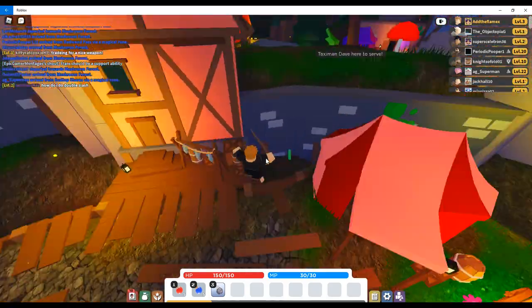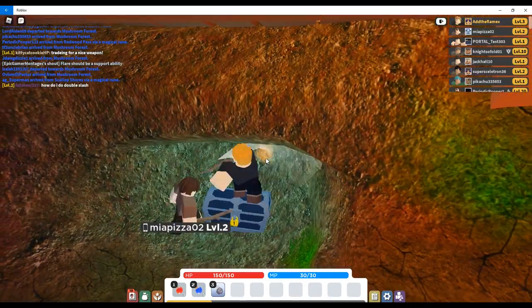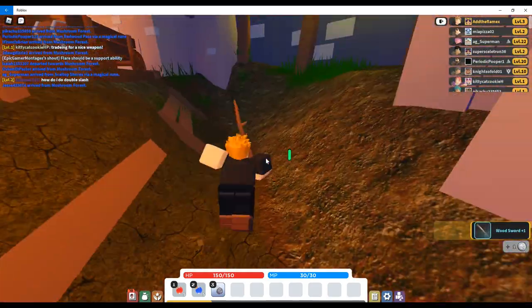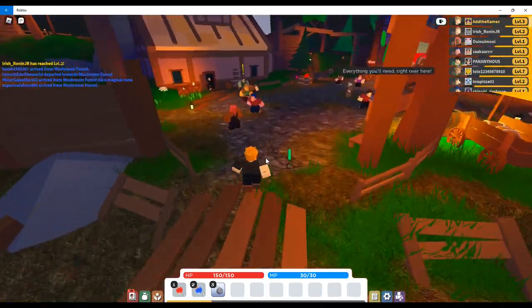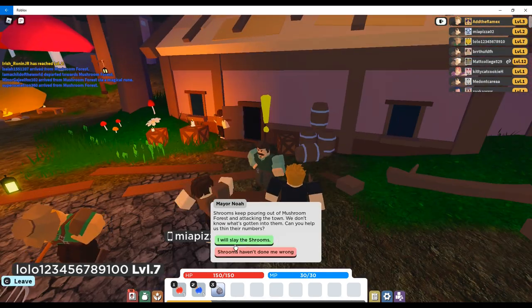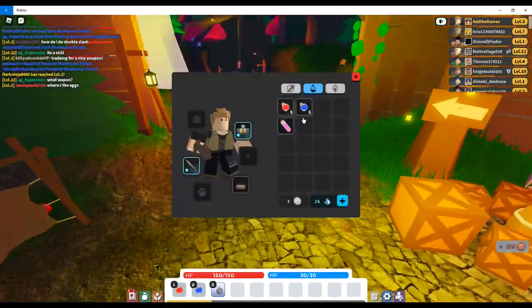Now go back to Mushtown and go down here, and open this silver chest - it should give you a good sword - then equip the sword. Now do the mayor's quest. He wants you to kill some mushrooms in the mushroom forest. To get to the mushroom forest, you have to follow the cobble path.